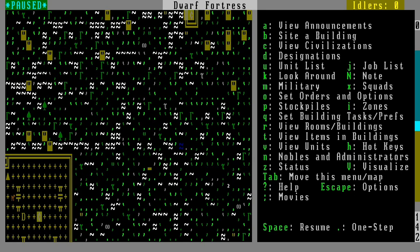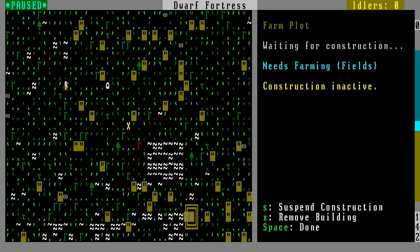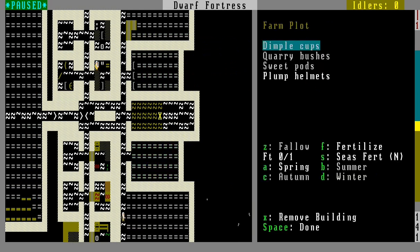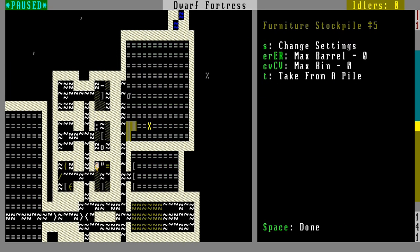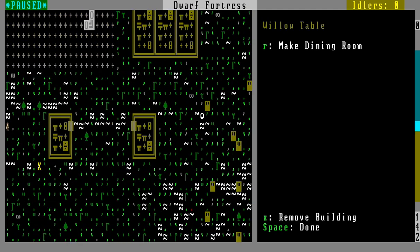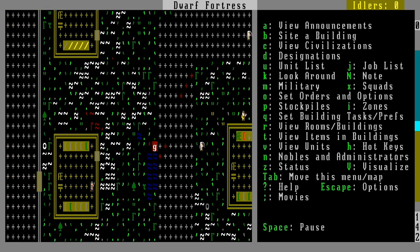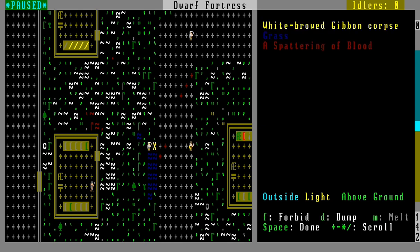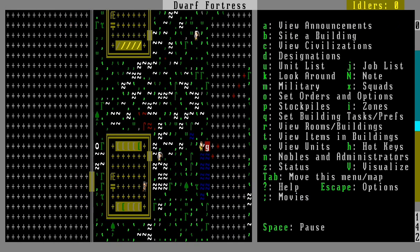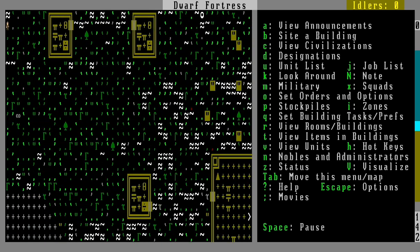Let's take a look at the progress so far. I've started farming operations up here and down here for the plump helmets. I've got stockpiles here — furniture stockpile, finished goods stockpile, and weapons and armor. You may be thinking how did we get armor already? Well, we're stealing it from the humans, which is funny. Everybody's running over here stealing from the humans. Don't mind us, human crossbow man. There's also what I thought was a goblin corpse but it's a gibbon.